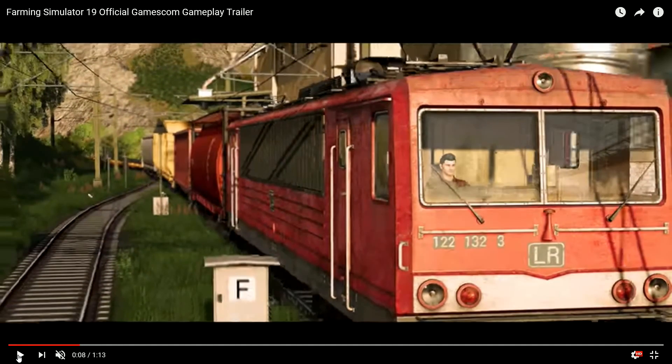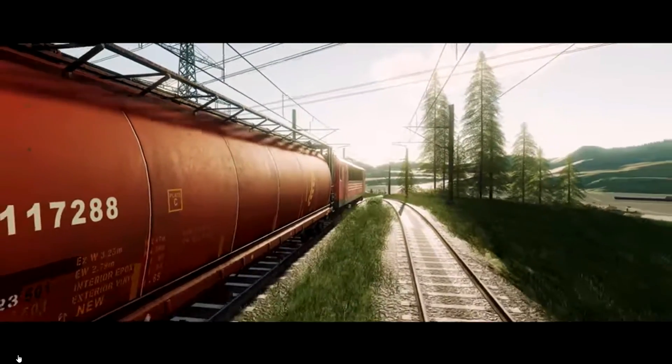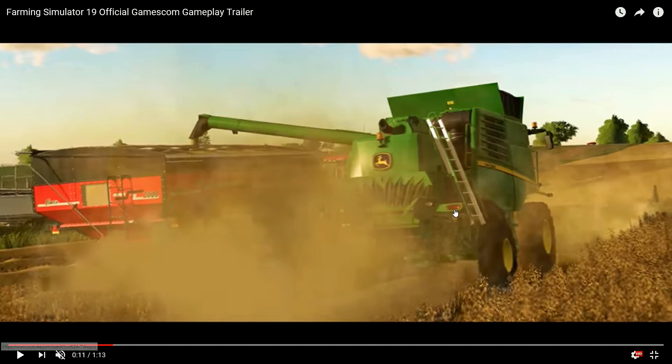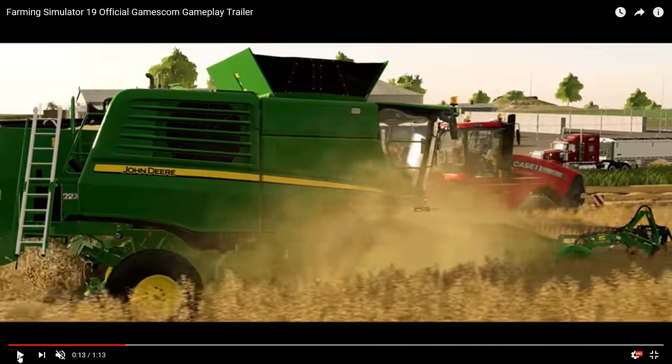We've got a train right here - a nice red coloured train. I don't know anything about trains whatsoever, so anything I say about them is pure guesswork. We've got John Deere, and we knew we had John Deere tractors but this is confirming we've got John Deere combines as well. You've got some nice big field wagons in here - chaser bins - and that was a Case quad track pulling that one.